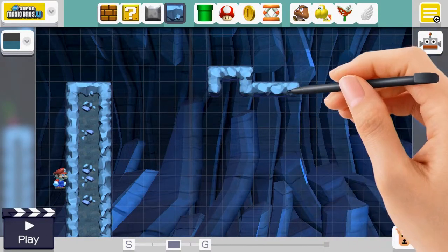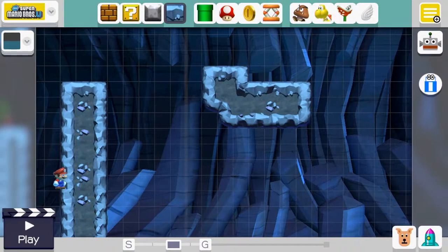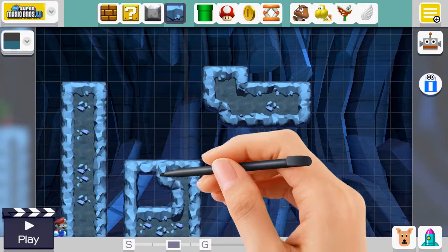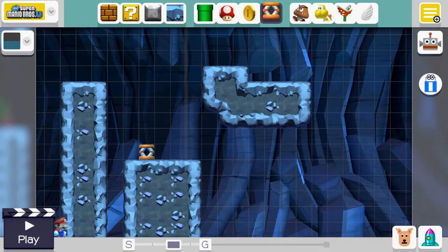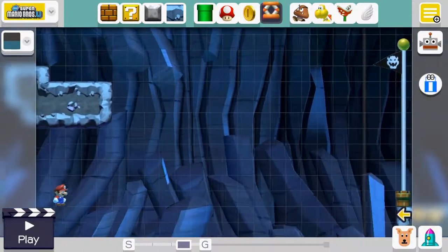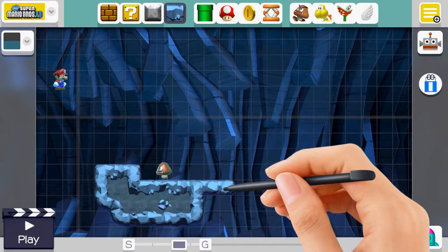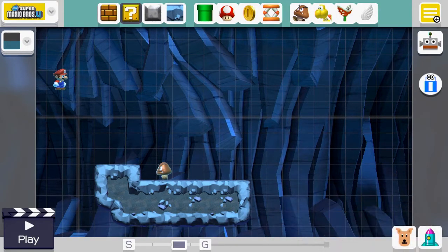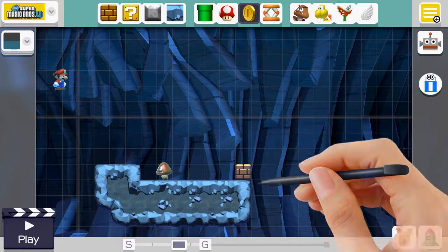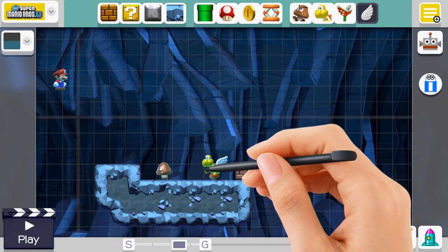We're gonna make this far jump over here. In case the player doesn't make it, we'll put a safe platform right here and a trampoline - we'll make it two, cause you can throw one away. We'll place a Goomba over here and extend this a bit so the Goomba can have some walking room. Put a block right here with a coin. And the Koopa - we'll make him fly!